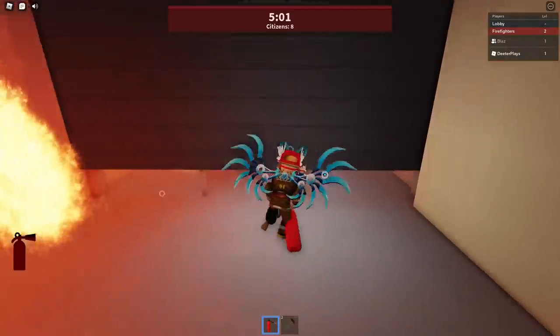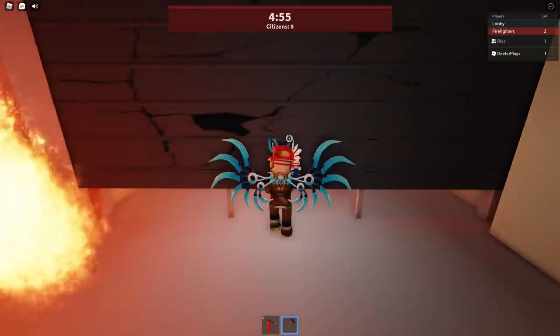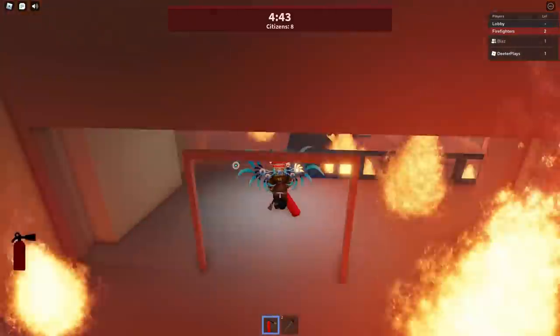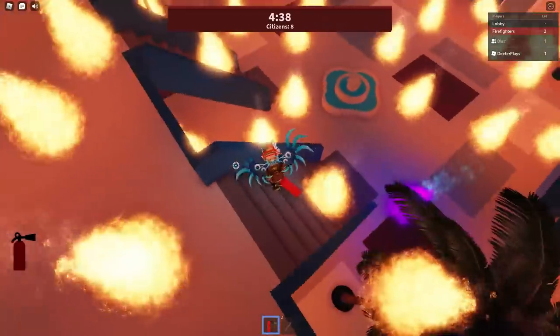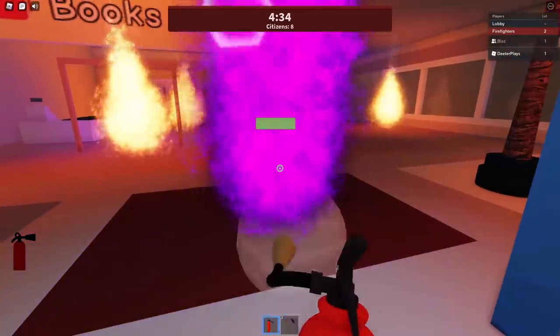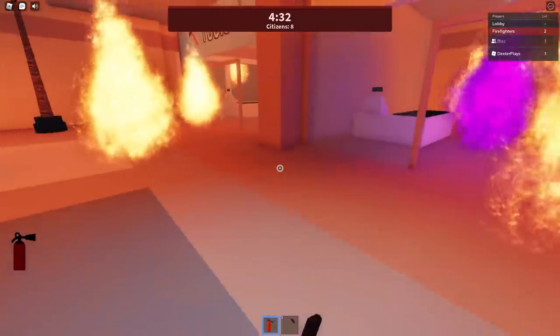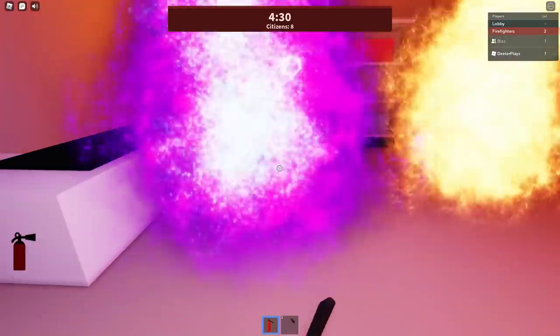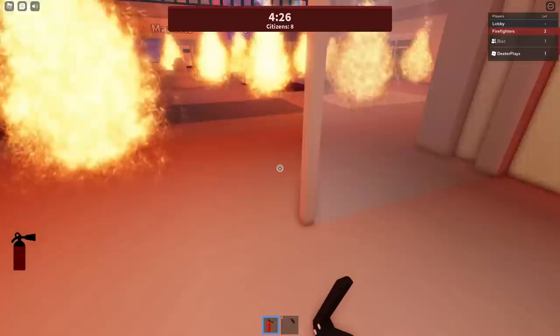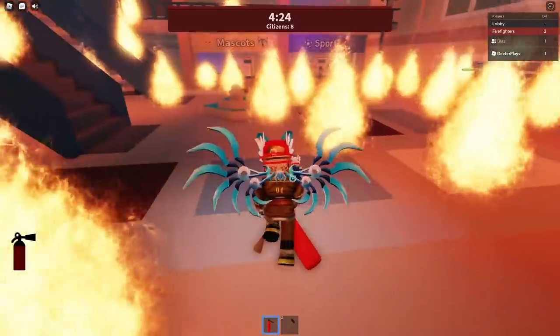We're going to go upstairs — looks like a room we can't get by, so we're going to use our axe, go in there, and put out that flame. Then we go down and see one more — we've put out five. This is going to be number six as far as purple flames. You can see on the bottom left, we've got six out of six. After that, you're just going to get a score of plus five points.